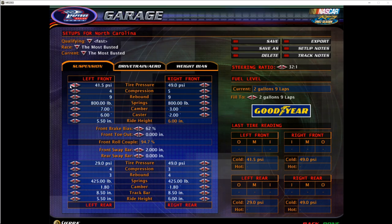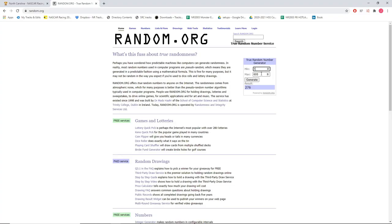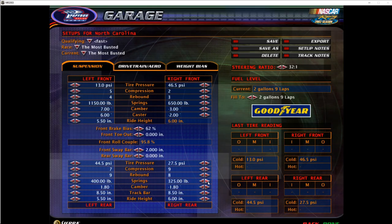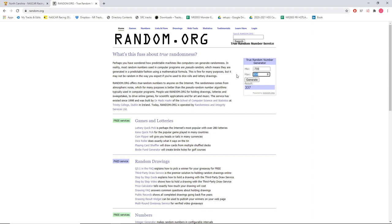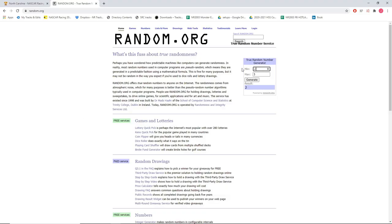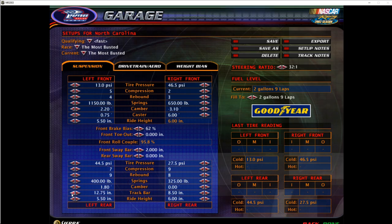Getting the setup ready to go was pretty simple — I just used random.org and inputted the minimum and maximum values that are the range on the setup, and whatever number it spat out was what I set that option to. In cases with decimals, like tire pressure ranging from 8 to 60 PSI with 0.5 increments, I set the random numbers to 80 and 600 and chose the closest PSI value. The generator also allows for negative numbers, so I was able to do camber and caster settings as well. For options with only one to three choices, I just did a one-through-three randomly generated pick.